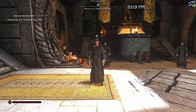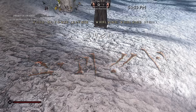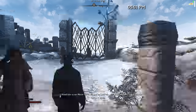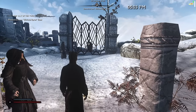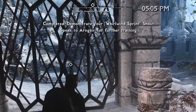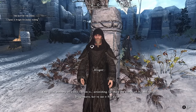We get to yell at some old men who teach us how to yell louder, and then it's time to learn Whirlwind Sprint. Master Borri opens the gate — but instead of using Whirlwind Sprint to pass through before it closes, we just run through normally. It counts! Our 'quick mastery' is called a new Thu'um by the Greybeards, but that was just a light jog.